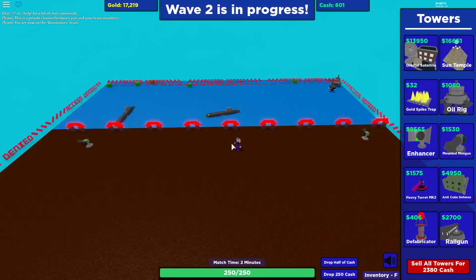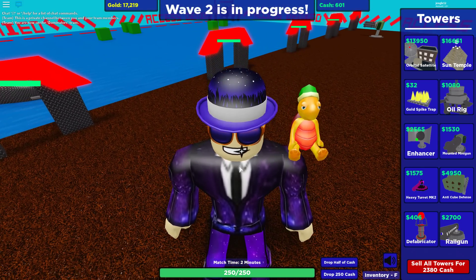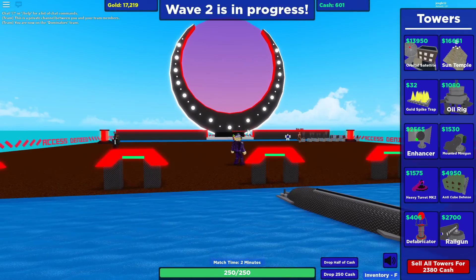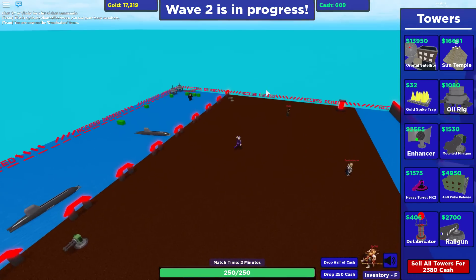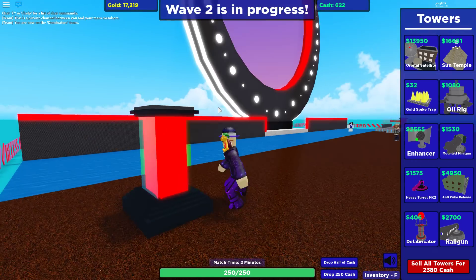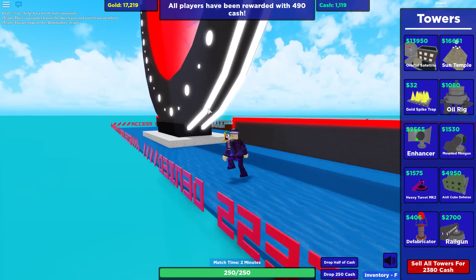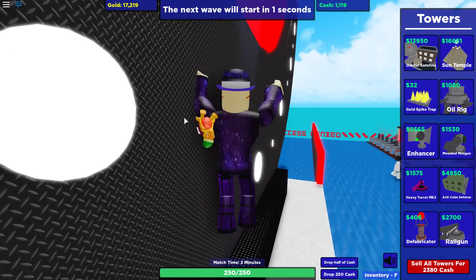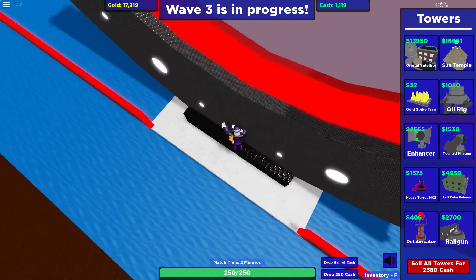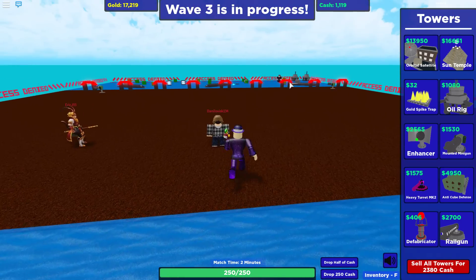What's up everybody, Jingo12 here, and we are back in the great old game of Cube with a new map. The map's name is Portal — you can see a little bit of it. That's the big back part, which is the cool part. You've got 'access denied' all around as a nice little decal, and these little bars in the back. I don't know if they're decoration or something more — it's my first time playing this map. There's a portal back here; I don't know if it actually does anything.